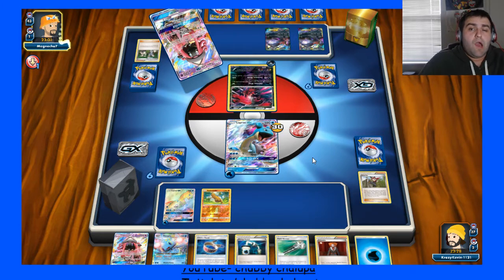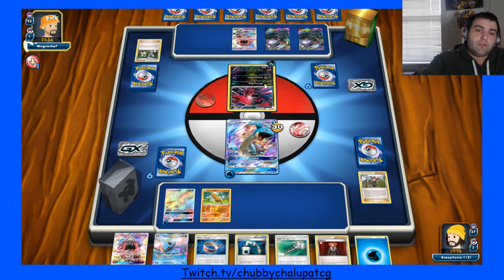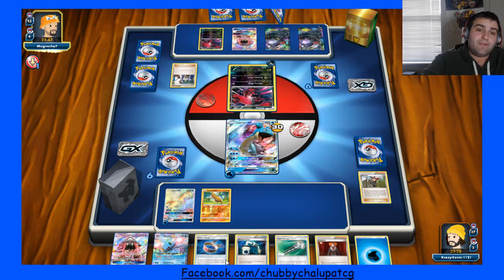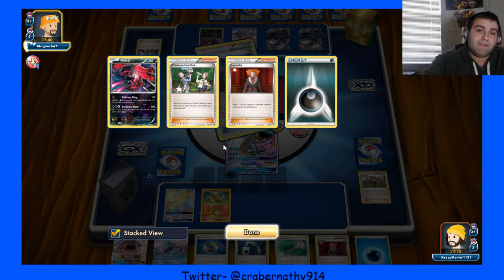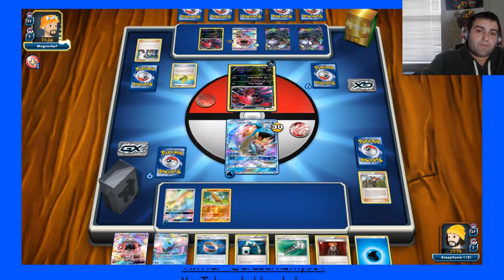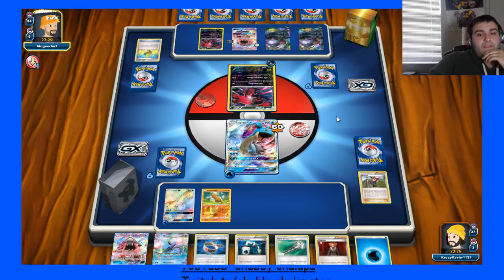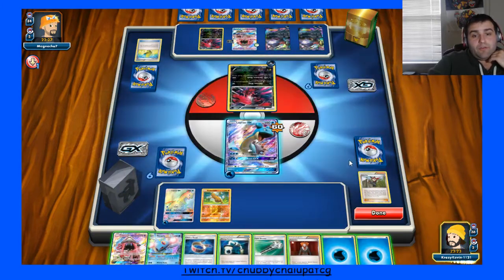Oh, he decides to get a Sycamore instead — okay, interesting choice there. Maybe his hand's just terrible, who knows. His bench is full now because that's a Sudowoodo. His hand was not that good — he gave it all Dark. Lysander — he gave a Lysander with this, but what would be the point really? Does hit an Elixir. He attached here, so he didn't get attached to this one. He ultimately decides to Oblivion Wing, so I get to keep my hand. I can hit the one-shot next turn — he attaches to this one, so I can actually one-shot at this turn, which is really strong.